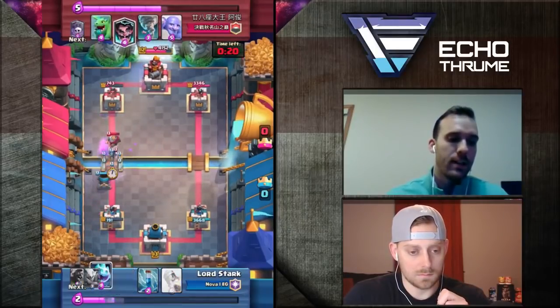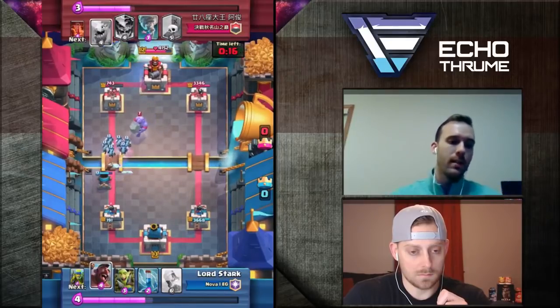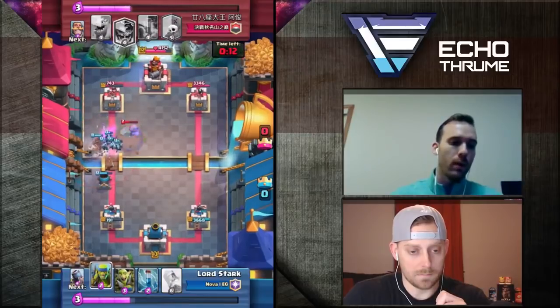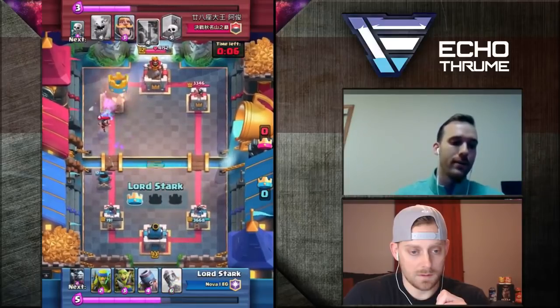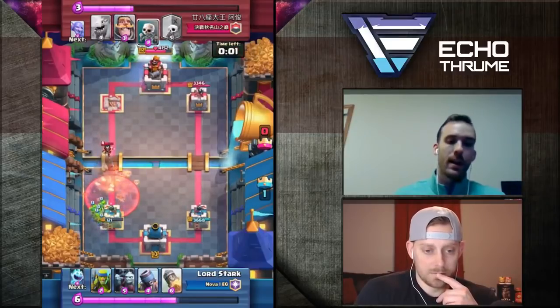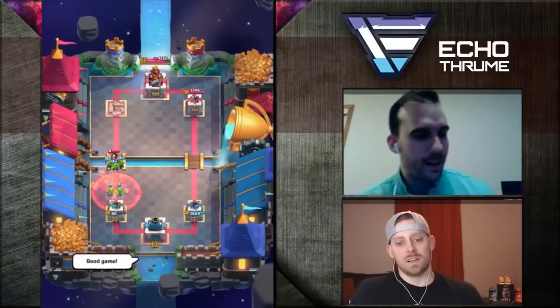I'm just trying to do the best I can to get a Mortar lock, because in double Elixir I know my Hog's not really going to be getting to the tower too much. He's got the Tornado, he's got the Bowler, he's got the Ice Guys — he pretty much dropped the entire trifecta of counters to everything. So that Mortar's able to connect, get that last shot for me, and his Poison's not enough to take it down just in time. Nice.